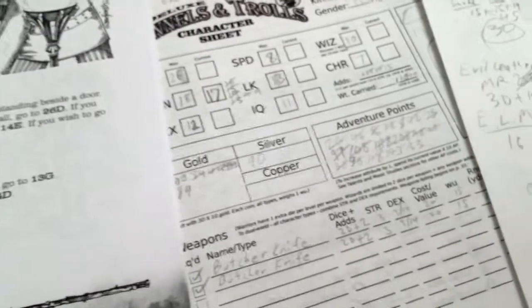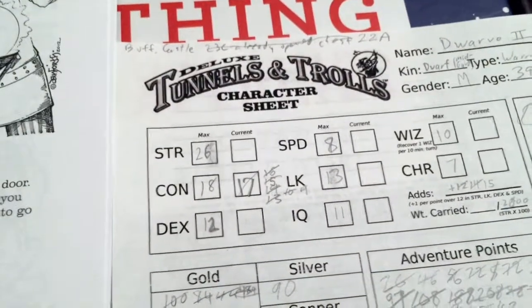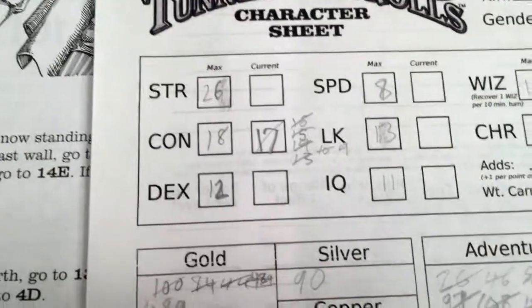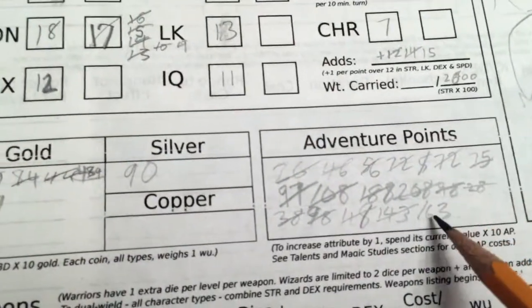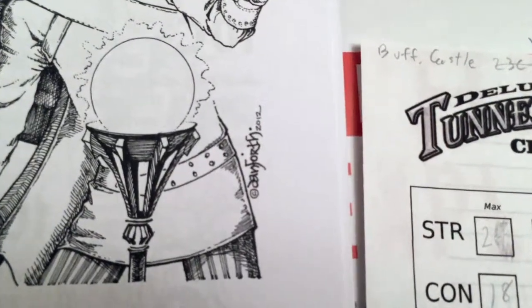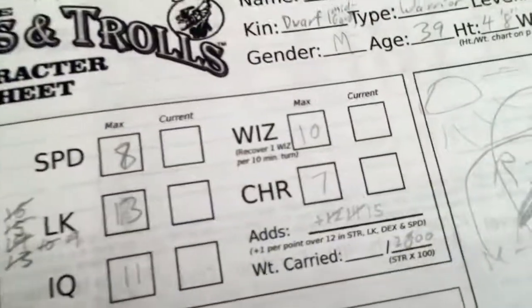Let's take adventure points. Can I upgrade anything? To upgrade an attribute currently at 12, you spend 120 — the cost is 10 times the attribute. I'll add one point to my dexterity for one extra add. You spend 120, so you're down to 43 adventure points, but you now have dexterity 13 and one extra add. Our adds are now 20.